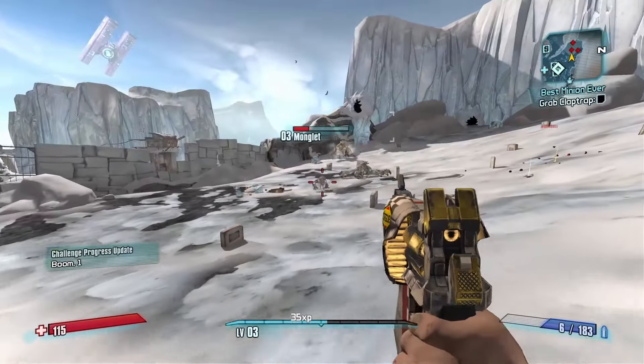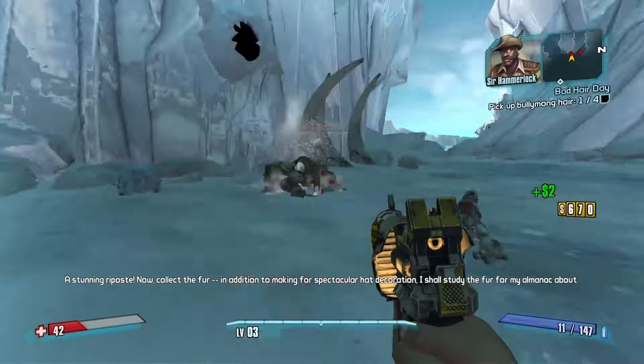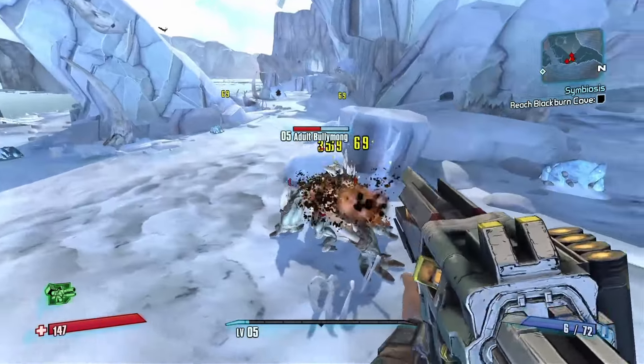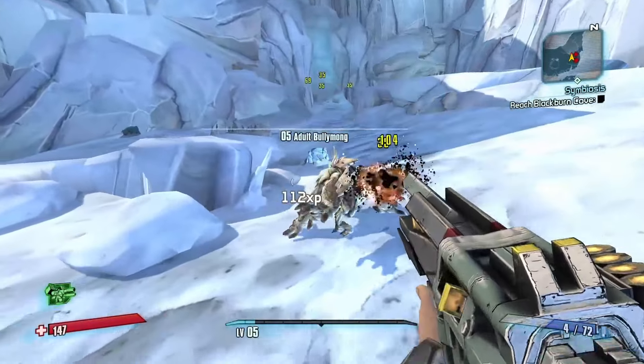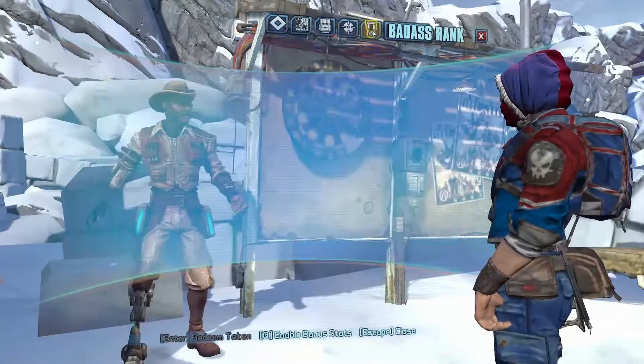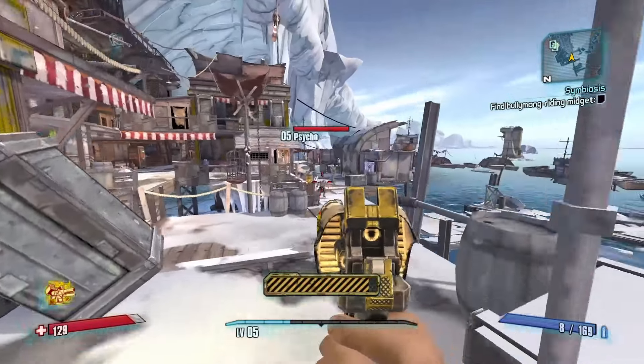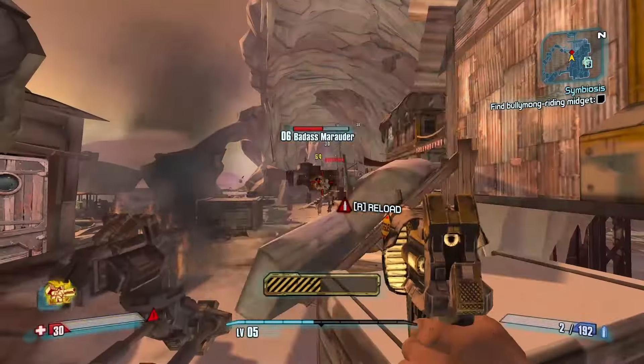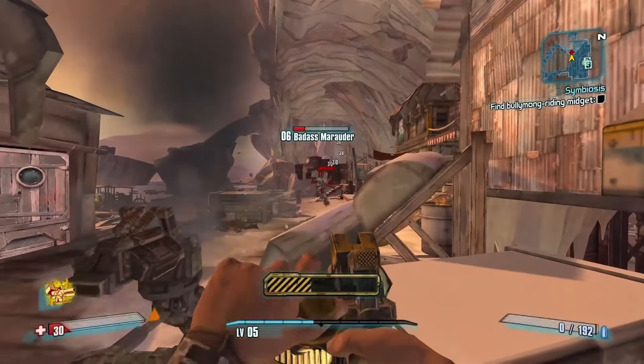I wanted to level up, of course. And with the completion of these side missions, I got a Torg shotgun. Actually, it's not really a good one. But then I also got my action skill, my awesome turret. This thing will hopefully help out a lot, since I am not able to get a Torg shield until I get to Sanctuary.